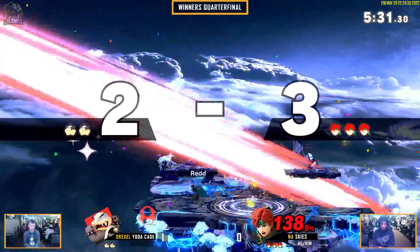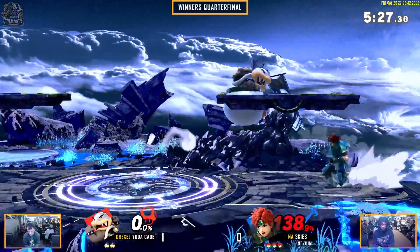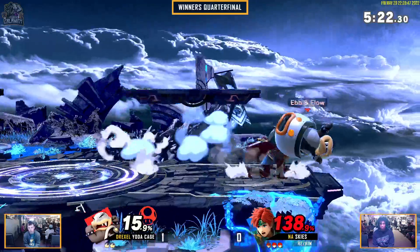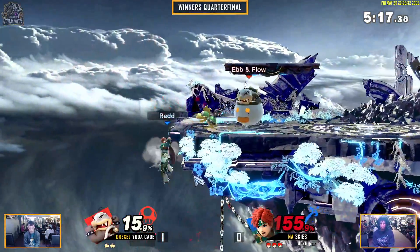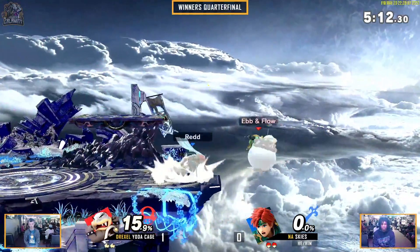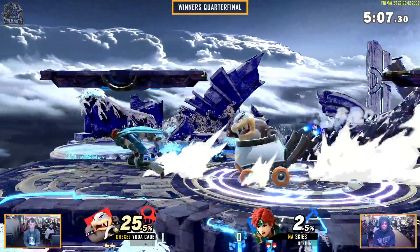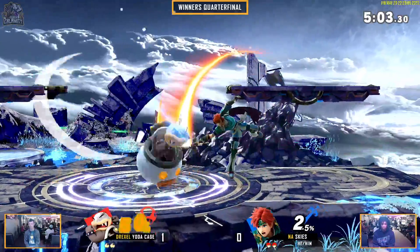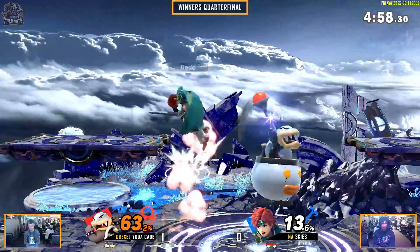There's that back air — we're sitting on a lead. 138% — Skies is in danger of losing the stock, but one Roy combo. Does not go for the nair to continue the combo, goes for the jab for the reset. That was an insane tech from Yoda Cage as well. Certain characters do get hit with that jab, but because of the round nature of Morton, they are going to be put in a tech situation, and that jab is straight up calling out the tech. If you hit that jab, that's pretty much a whole reset of the combo, which is going to end up being a lot of damage.